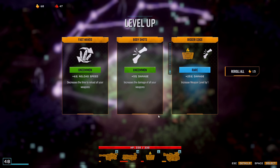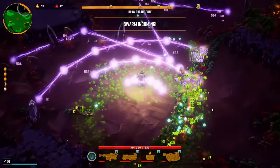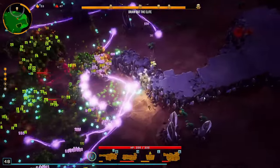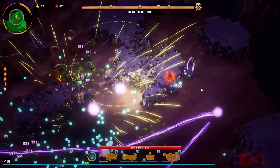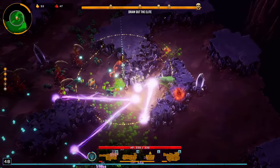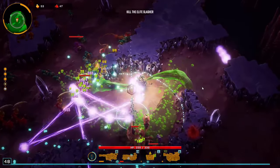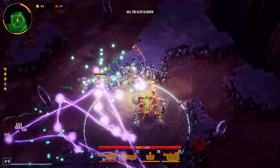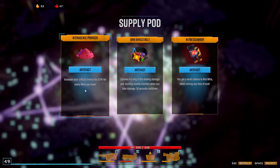Six percent movement speed as well — very good. Look at this — we are wrecking everything! Let's pick up 9% more crit chance. Look at this arc, it's covering like 120 degrees with all these connecting plasma beams. One reroll — reload speed on this is perfect. We need more! Boss is almost dead already.